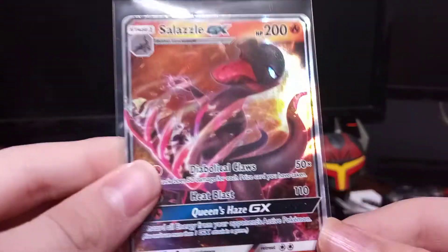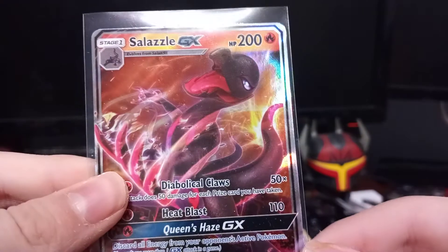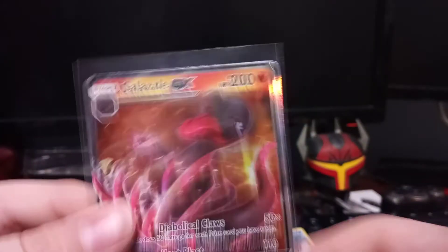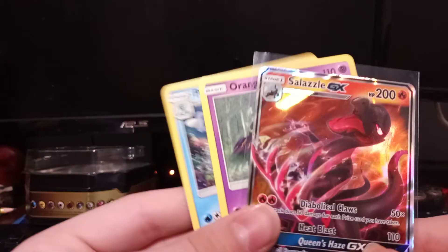So in this last pack of the video we got a Salazzle GX — good, wow! So there we go. Overall from the video we got the Primarina, we got the Oranguru, and then we got the Salazzle GX. Thank you all so much for watching today's video. If you enjoyed, please make sure you like, subscribe, turn on your notifications so you know when I upload, and I shall see you guys in my next video — bye bye!